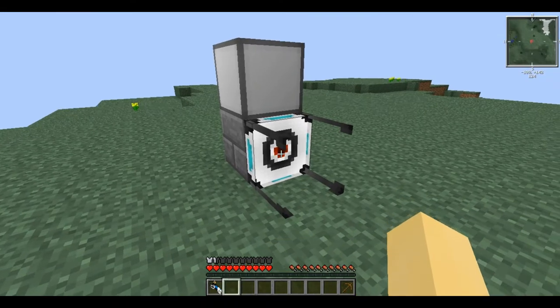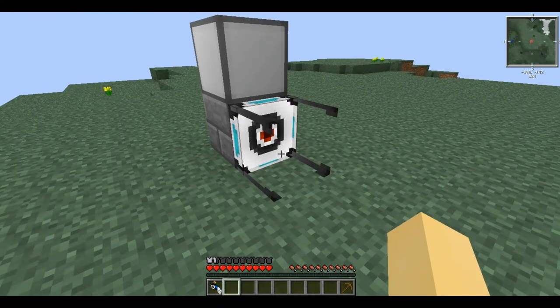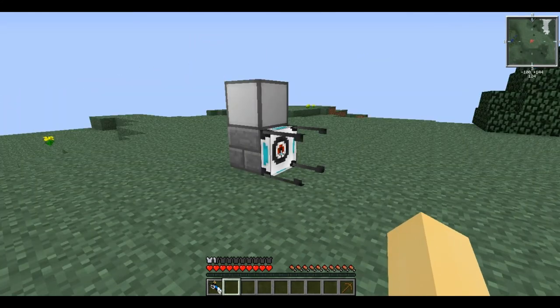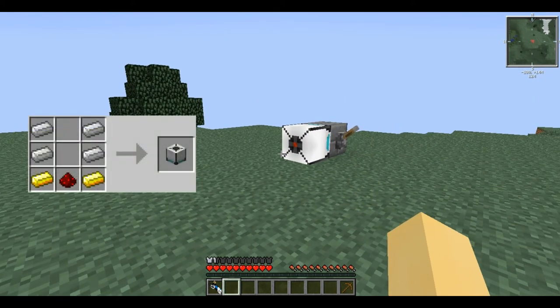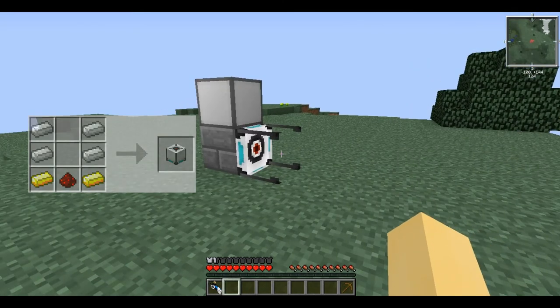Place it by right clicking and it looks like this. The High Energy Pellet Catcher by itself is useless, but you can combine it with the Pellet Launcher to allow it to emit a redstone signal.